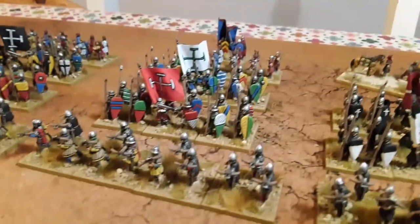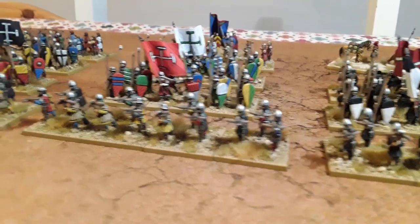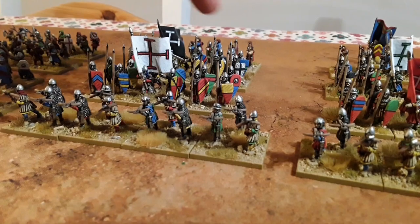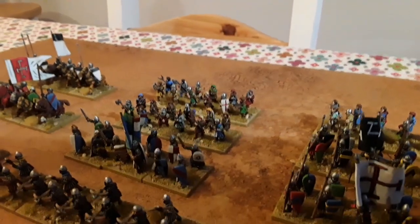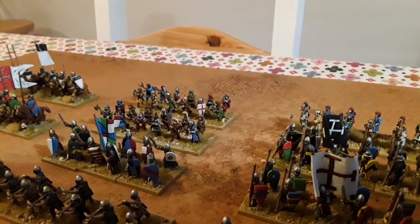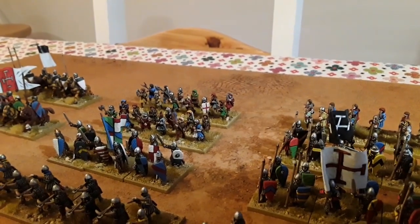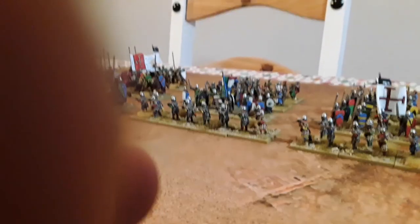There's another unit of crossbowmen, English foot sergeants, Flemish foot sergeants, and at the back a unit of archers plus the dismounted command stand — I just made his flag up, to be honest. Moving along: more crossbowmen, French foot sergeants, German foot sergeants, and another unit of archers. Even further along: more crossbowmen, a unit of dismounted knights, and behind them two units of armed pilgrims. I mixed in a few foot sergeants with hand weapons to give them variety — a lot of them have axes and pitchforks, which adds a nice look.